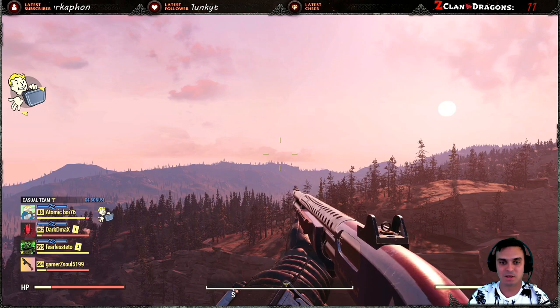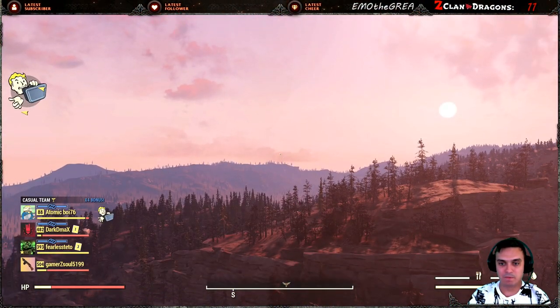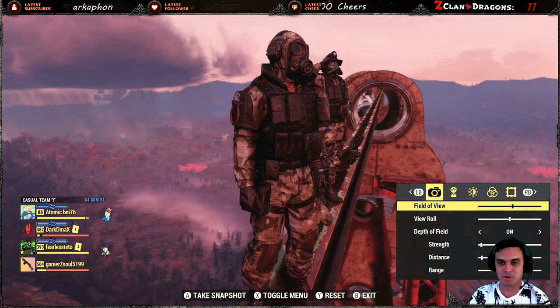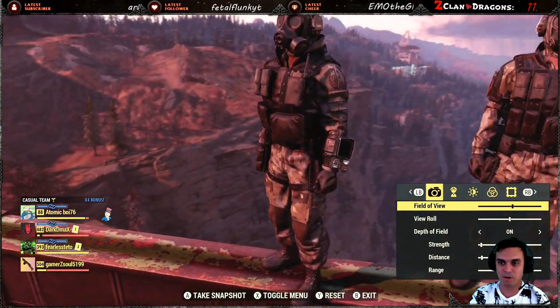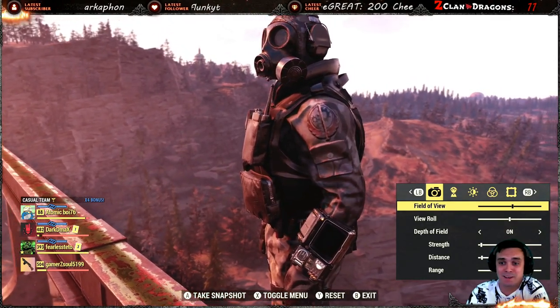I placed the backpack back on because if I remove it I'm overweight. Let me hide that shotgun as well. I'm going to turn it around to show you the back because it's pretty dark over there. We do have a cool emblem right on the shoulder. This outfit is awesome — what else can I say?